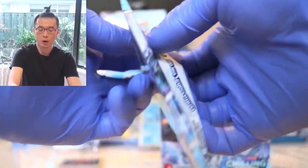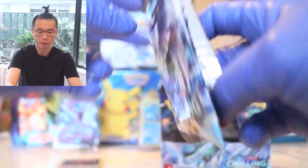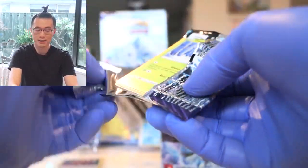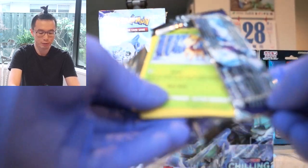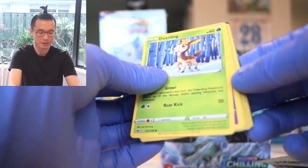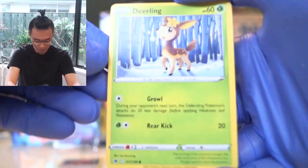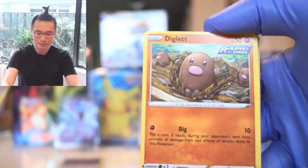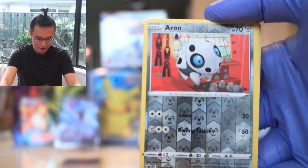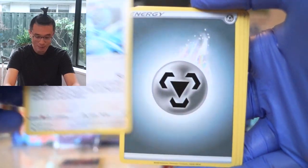Moving on to the next pack. What I'm hoping for is to pull something nice. I have such bad pull luck — when I was at the pre-release, everybody was pulling gold cards, alternate arts and stuff, and here's me with no holos. So hopefully this is better for me. Golett, Diglett again, Scorbunny, a Skullwuvet, Amoonguss — and the rare is a Zangoose. Another one of these bad boys.